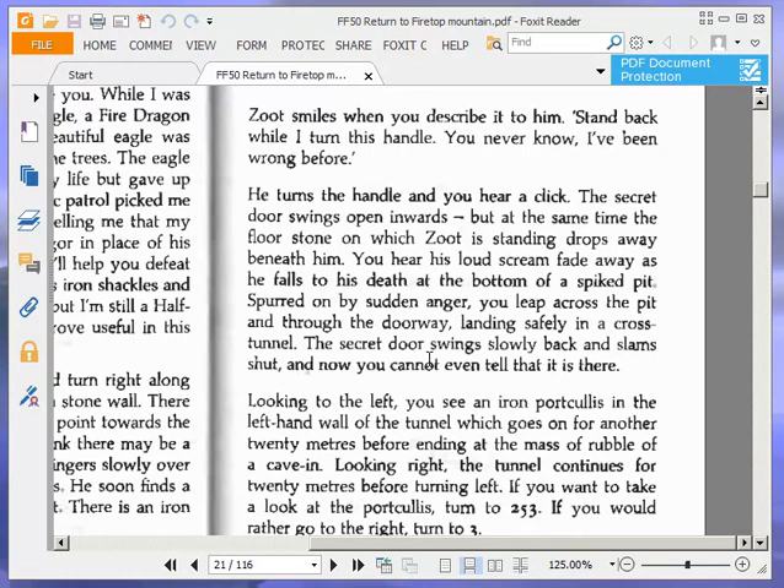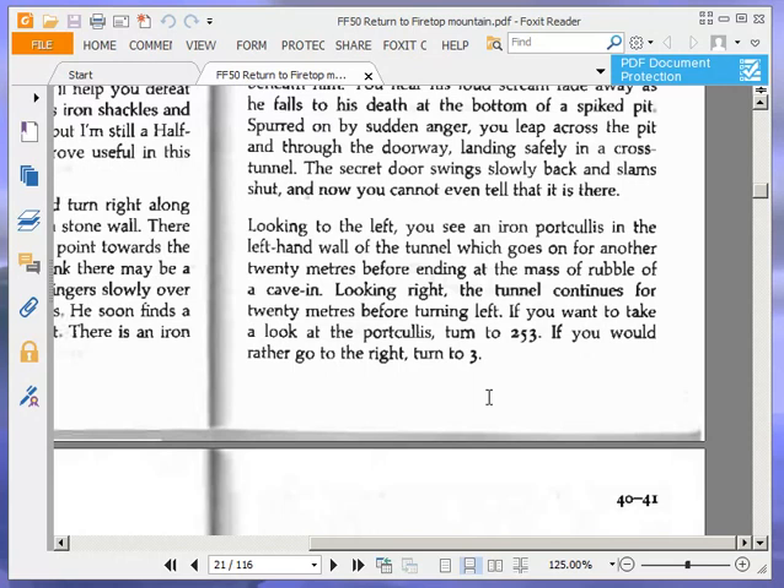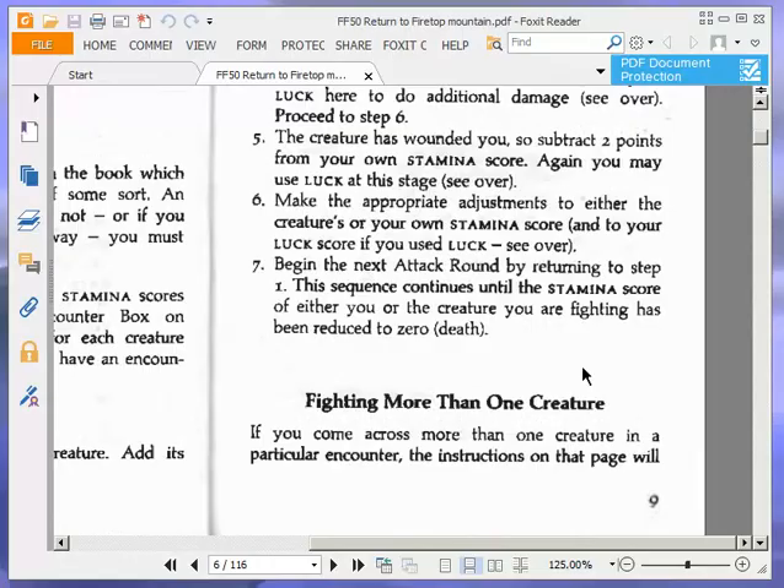Spurred on by sudden anger, you leap across the pit and through the doorway, landing safely in a cross tunnel. The secret door swings slowly back and slams shut — now you cannot even tell that it is there. Looking to the left, you see an iron portcullis in the left-hand wall of the tunnel, which goes on for another 20 metres before ending at the massive rubble of a cave-in. Looking right, the tunnel continues for 20 metres before turning left. If you want to take a look at the portcullis, turn to 253. If you'd rather go to the right, turn to 3. We're going to go to the right, turn to 3.